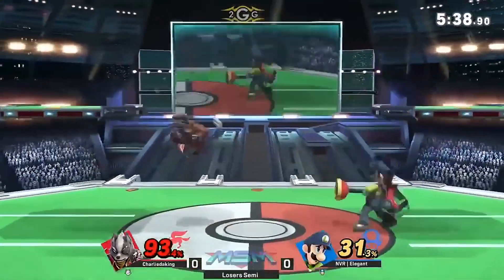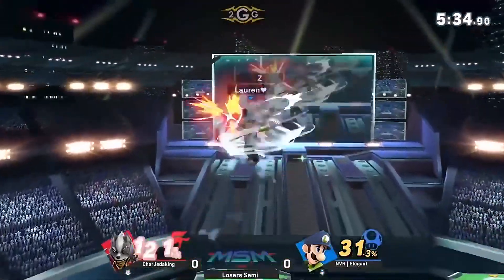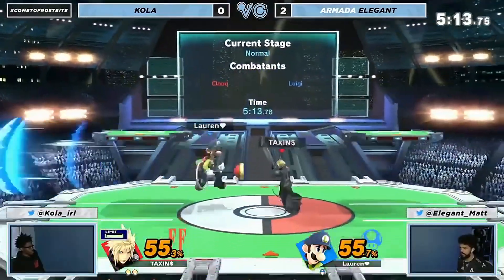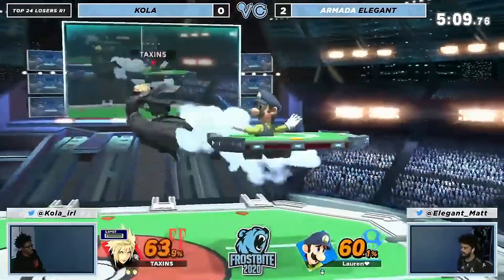Good slide back by the Ryano dude. Yeah, he's intentionally sliding off stage so he doesn't get punished for Cyclone — that's really smart. Elegant trying to break out of the combo in some way, shape, or form. He does have something like combo breakers, things like neutral air and such.